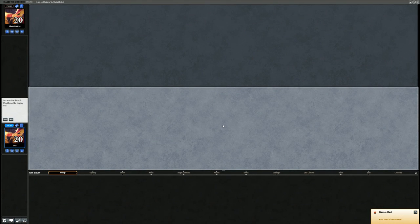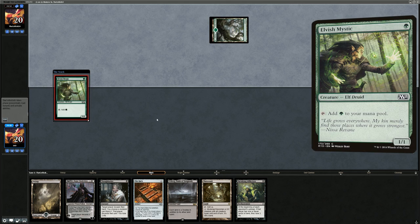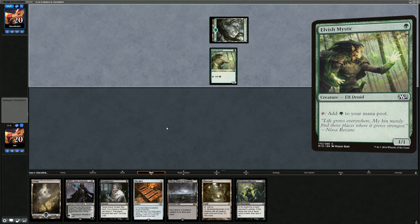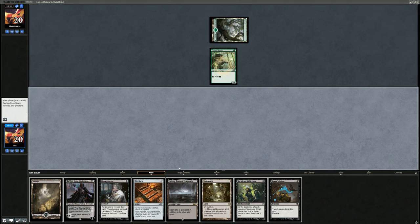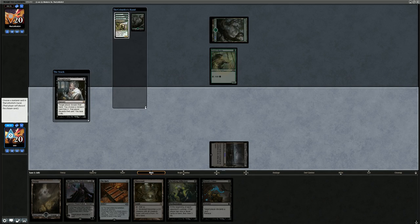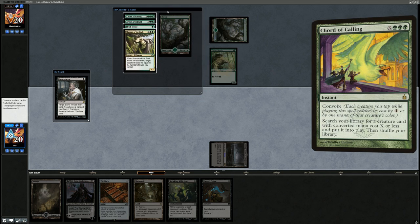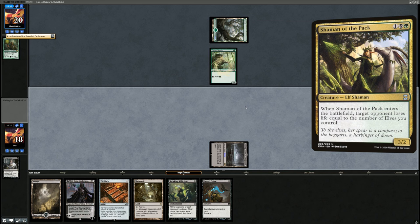We won the die roll, but I'm going to put my opponent on the play. This seems like a keeper — two different Rack effects, Davriel as another win condition, and a Thoughtseize to kick things off. We're facing a turn 1 Elvish Mystic, so we're up against Elves. This could be a tough matchup game 1, but after sideboard we get quite a few powerful tools between all the sweepers and Plague Engineer. We'll start with Thoughtseize — maybe take away one of their Lords.